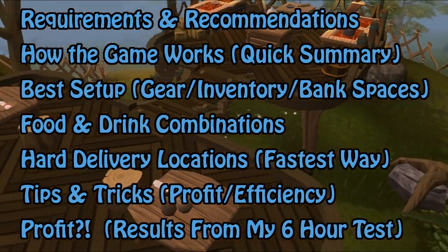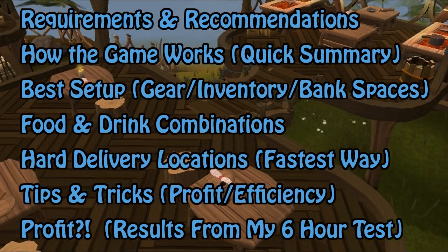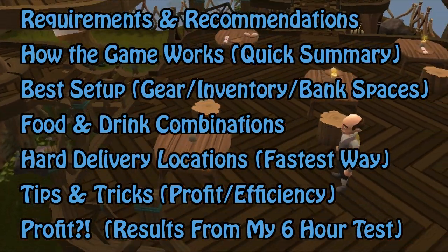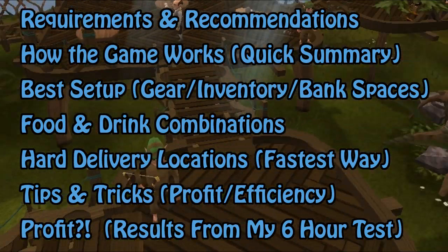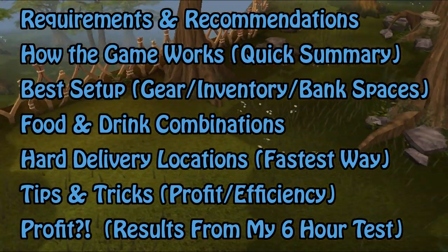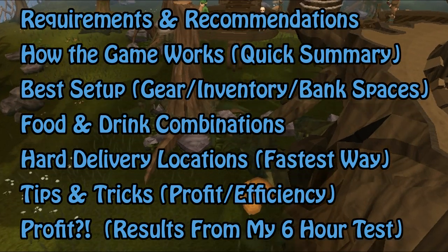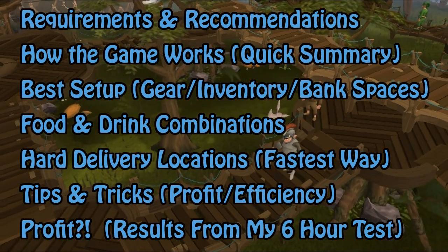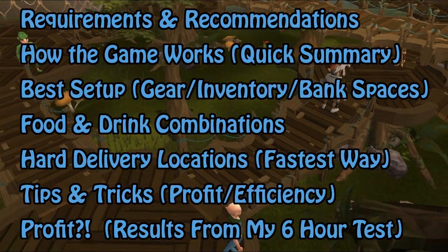All hard delivery locations — this will include where each gnome is located, the fastest way to get to them, and the fastest way to get back to get a new delivery. Tips and tricks that will give you the most profit and the best efficiency. And then finally, the profit — the results from my 6-hour test.